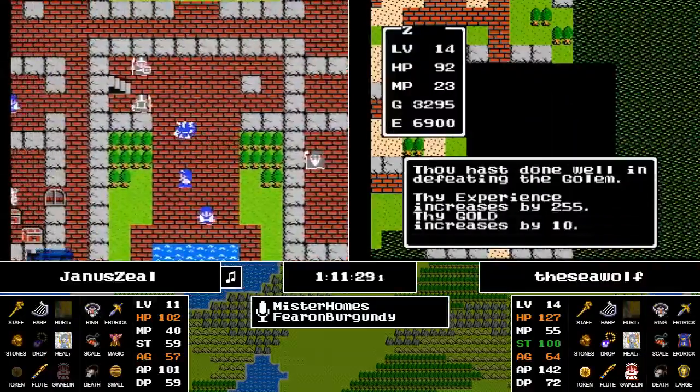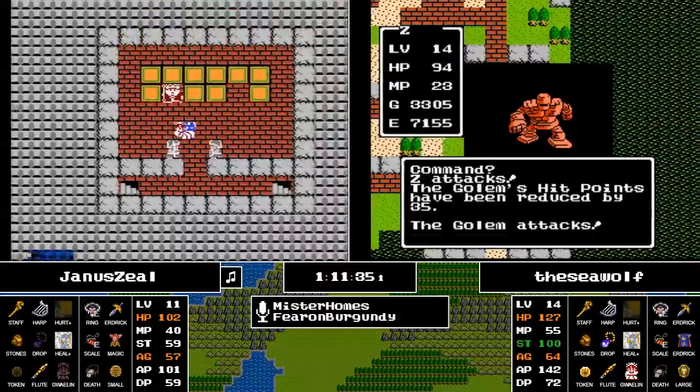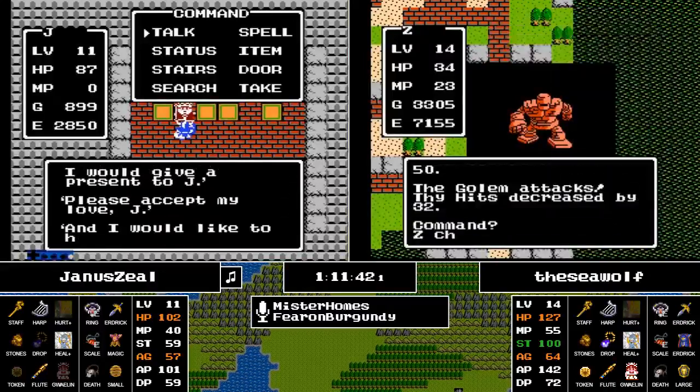Zarnax points out that with the high strength Seawolf has, they can actually start one-shotting Metal Slimes. There was an area outside the castle with them — if there's a high encounter rate, that could be a viable grind spot. The question is how much of an encounter rate there is between them right outside of Charlock Castle.